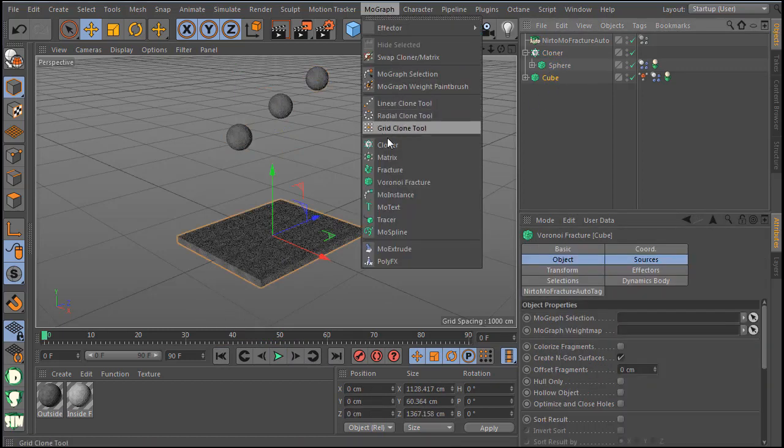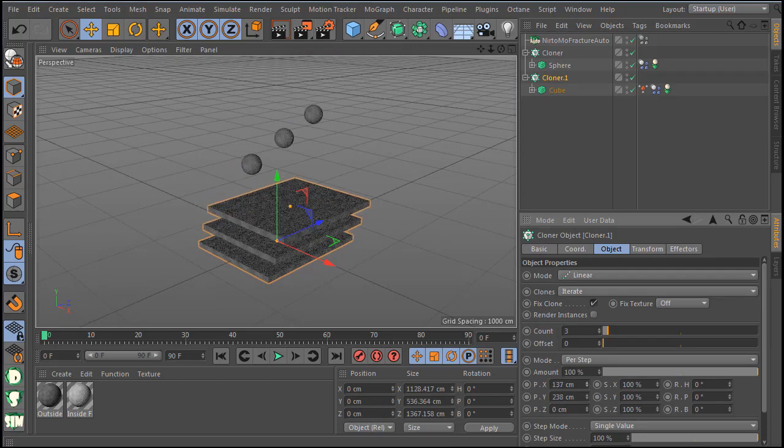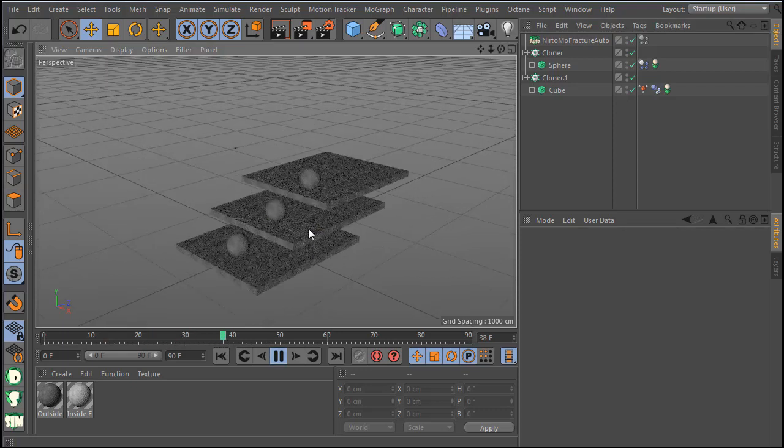Let's do the same for the cube — go here to the cube and make a clone. Let's make this bigger and adjust it a little. Hit play — and now you can see how great it is. It is working with the clone.